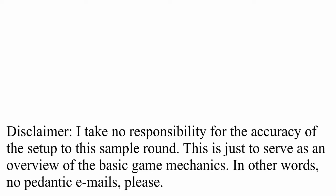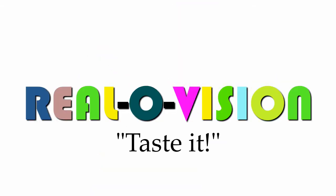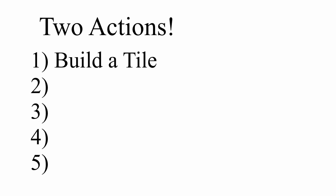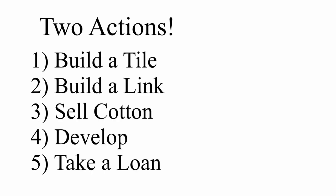We're back. Now that we're familiar with the basic concepts of the game, let's cover a round of play. On your turn you get two actions, and each of those actions can be one of five things: build a tile, build a link, sell cotton, develop, or take a loan.